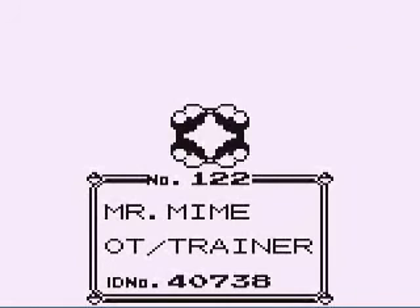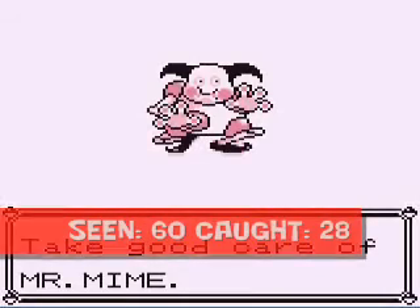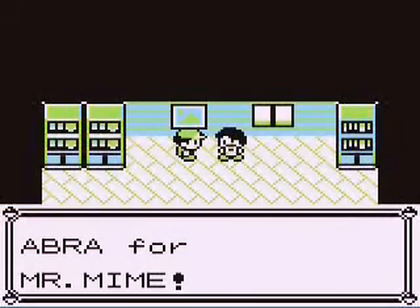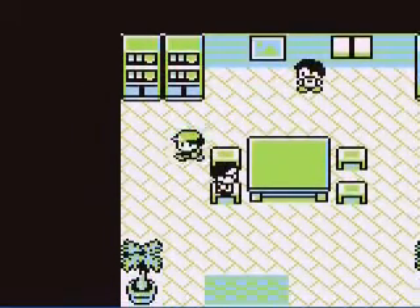We get Mr. Mime! And Mr. Mime is Psychic type, like I said, and it specializes in Barrier-type moves which will reduce damage for your entire team. I think it'll have those this gen — no guarantees, though.